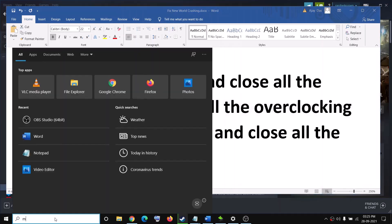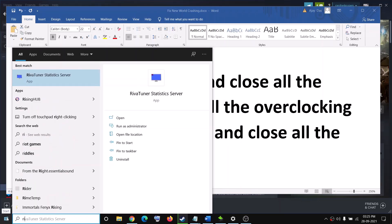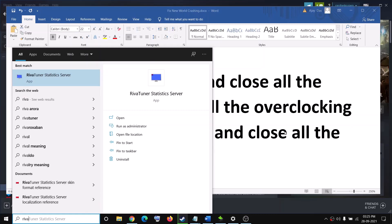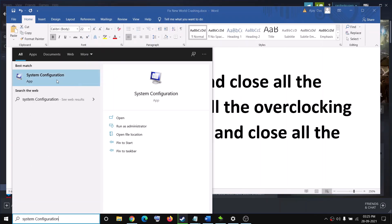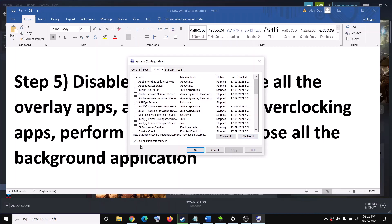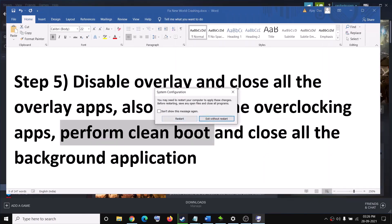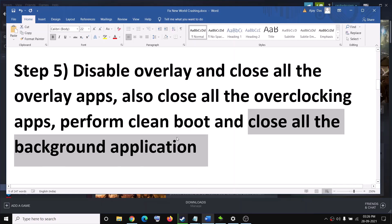Make sure to close all overlay applications. Also close all overclocking applications — if you have MSI Afterburner or Rivatuner running, close them. Then perform a clean boot: type 'system configuration' in the Windows search box, go to the Services tab, check 'Hide all Microsoft services,' then click Disable All, click Apply, and restart. After restarting, also close all background applications — only Steam and the game should be running.